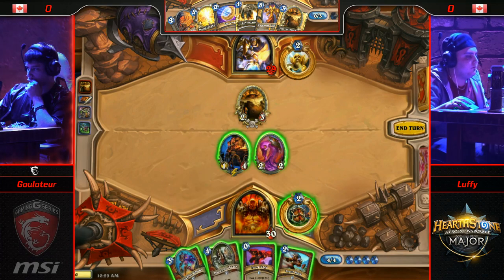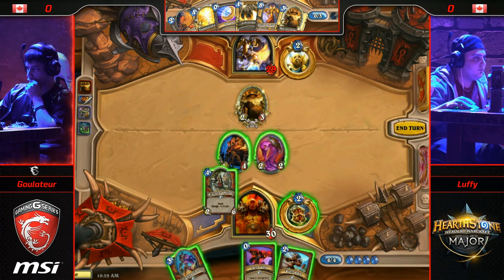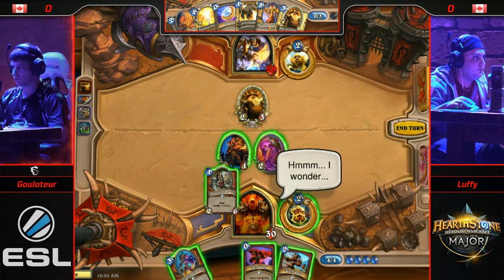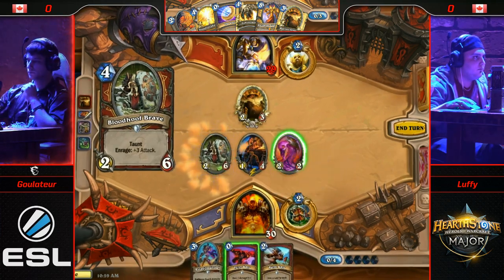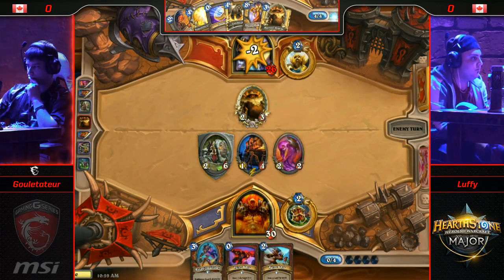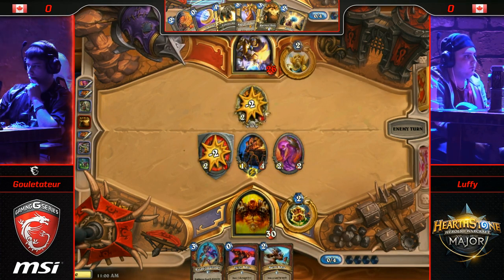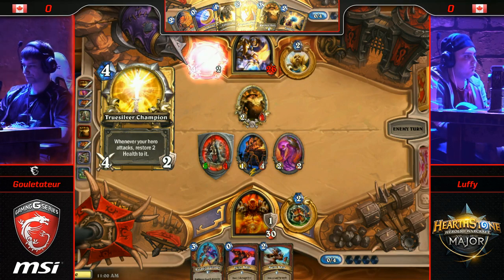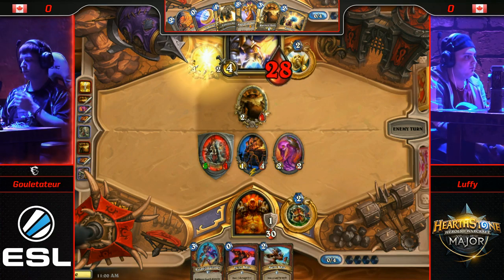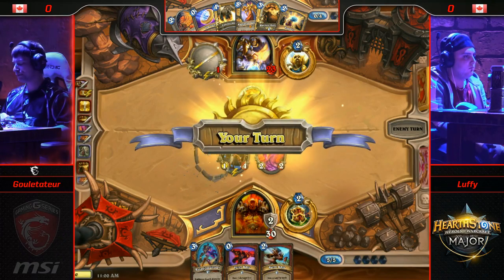Battle Rage drawn straight away. That is going to be Bloodhoof Brave, and it will be met with a swift demise from Ghoul at the Tour's Truce Over Champion. This is kind of the situation Luffy's looking for — he's looking to force Gulettatur to respond to something so that he can get an opening to activate that Battle Rage. That's a very important turn for him, and he's going to want to get that as soon as possible.